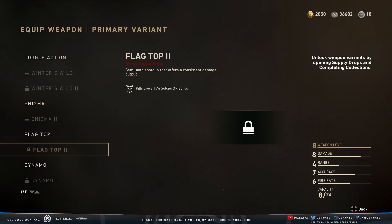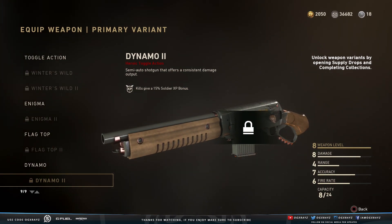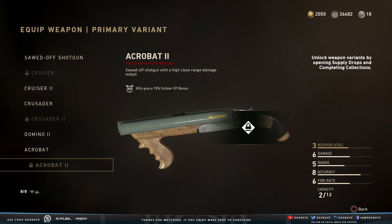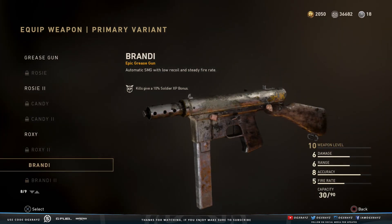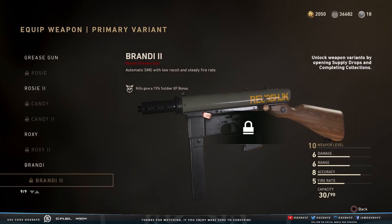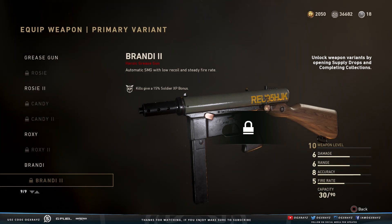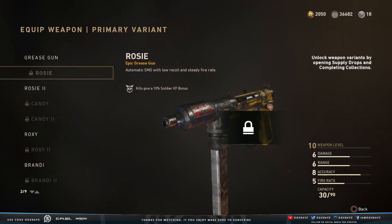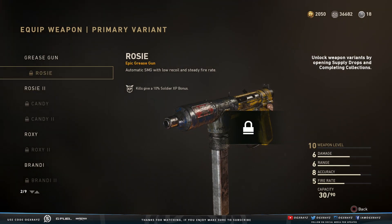They added the Dynamo 2 as a shotgun — the cleaned up version of the beat up one, so a new shotgun variant is in there now. For the sawed-off shotgun, they added the Acrobat 2, the cleaned up version. They also added the Brandy 2, the cleaned up version of the Brandy. They also added the Rosy, kind of the beat up version — hopefully it's easier to get from supply drops.